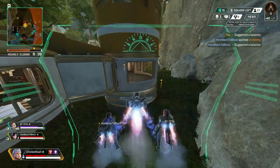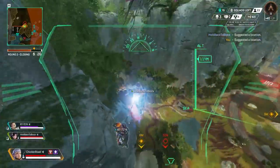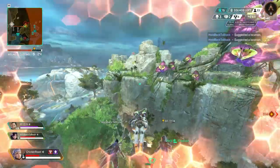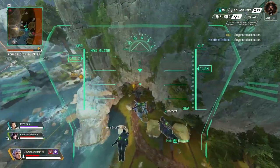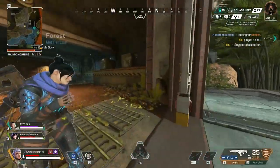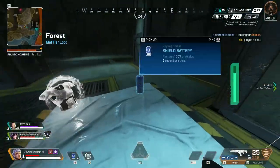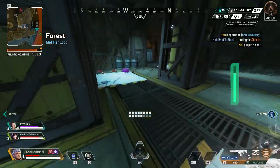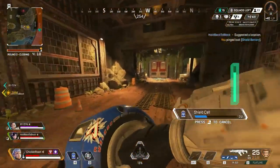Delta 5, Valkyrie actual — ready for burn. How copy? Let's go this way. Burn is good. I need shields. We're taking fire. We should maneuver. Shield battery area. I need shields. Need to recharge my shields. Wings up. Shield battery here. Let's go this way. Recharging shield.